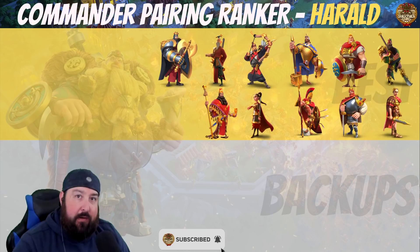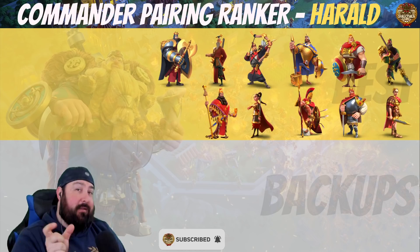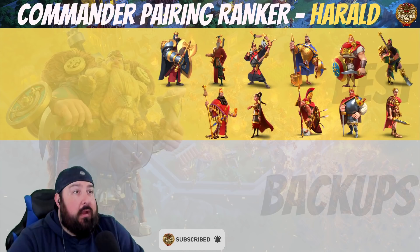Guan is an obvious choice. You want Guan primary for his extra skill damage. He's great open field with Harold, and great rallying with Harold. Harold is one of the best pairs alongside Alexander and Charles. Those three are probably your toppest of top tier.